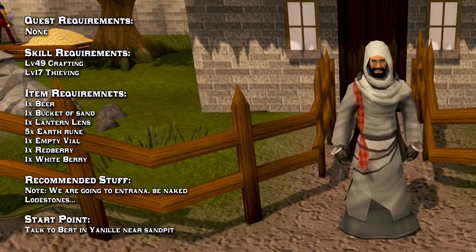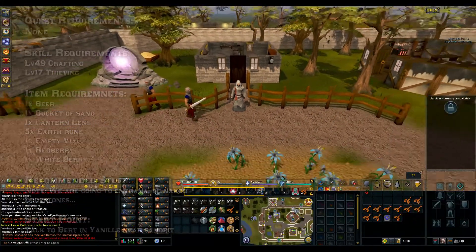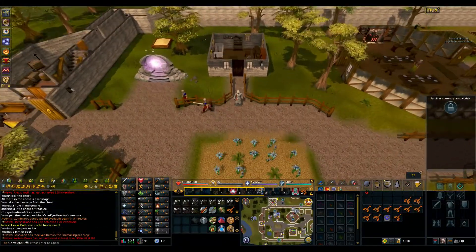Once you're ready, come over to Yanille on the west side near the house portal. It's this little house right here — that's where you start the quest. Head inside and speak to Bert.